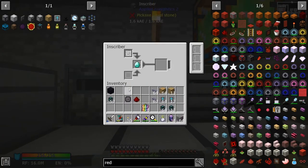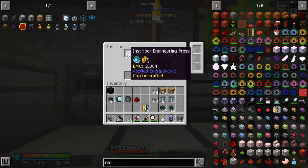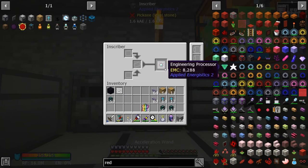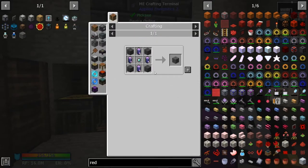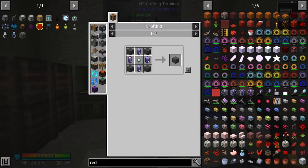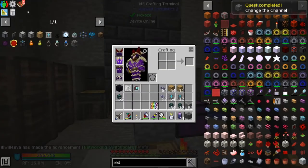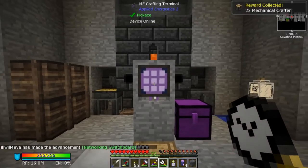In our press, let's put the inscriber and the diamond component. I have the advanced inscriber here because you can use the wand on it - the regular one no matter how hard you wand it will never go faster. I think we've got everything now. There we go - one ME controller, and we've got a quest completion. We get some lazy crafters as a reward!